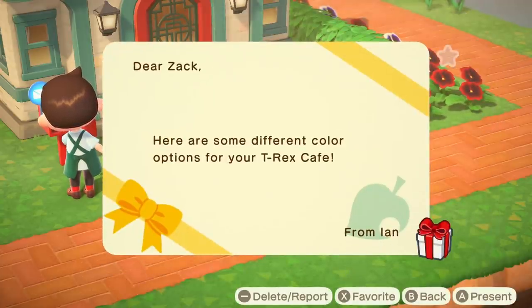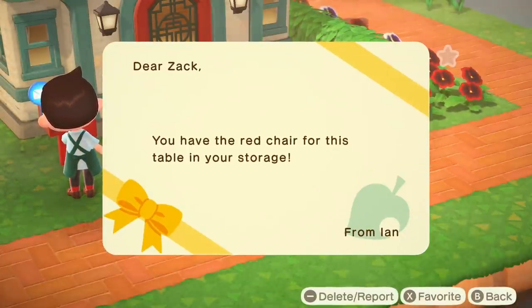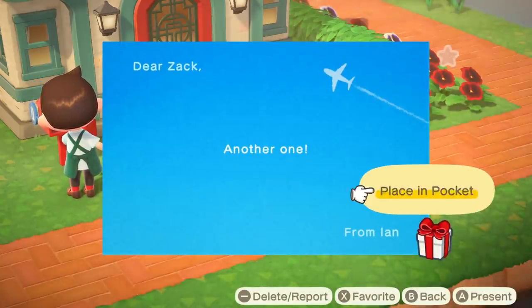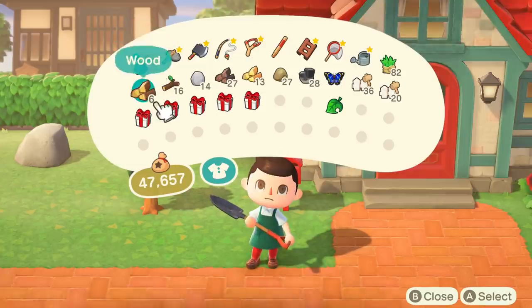Ian, what did you send me? Here's some different color options — yes, for my T-Rex Cafe. Ian, great. Red chair for the table and your storage. We'll see what this is all about. You can order more. We're just going to see what all Ian's sending me here because Ian is sending me a whole bunch of stuff. Dude, thank you. I don't even know what it was but let's find out because I'm excited now.